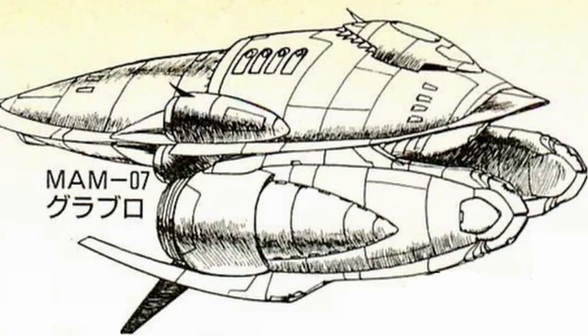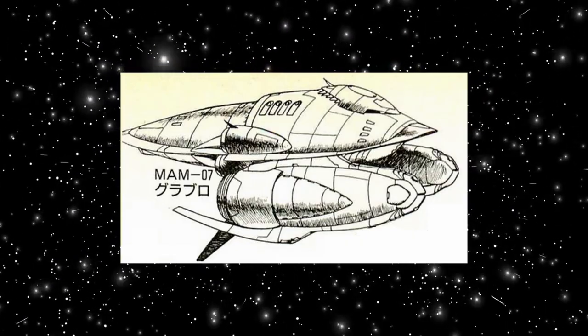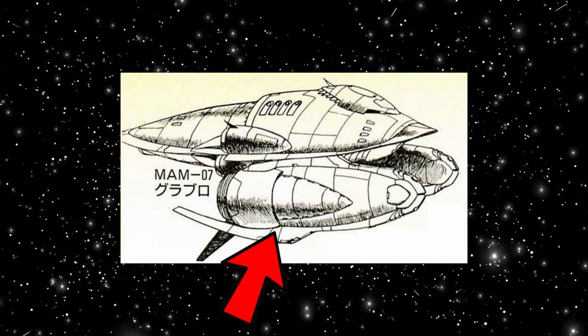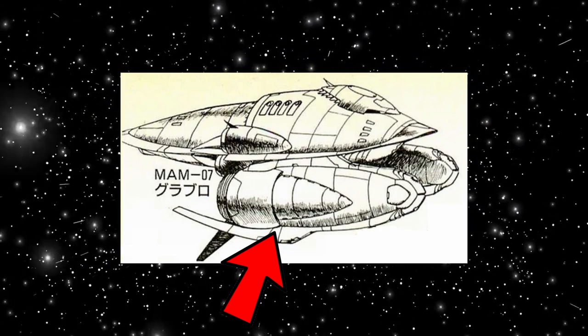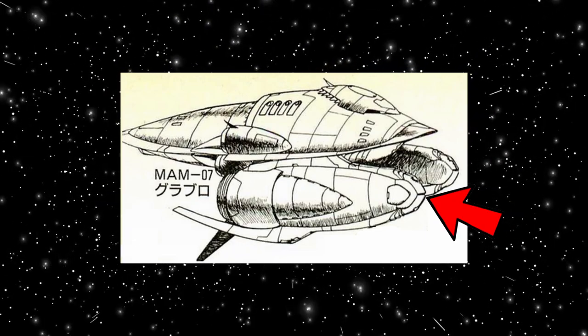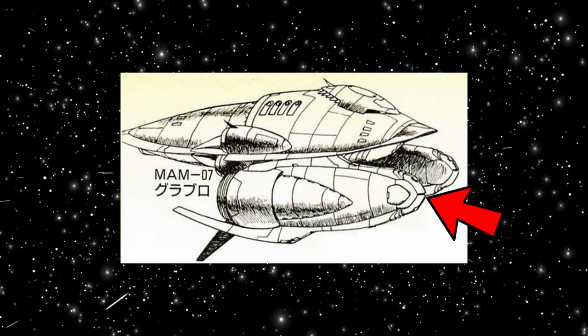Now moving to redesigns, we have one by Kazuhi Chikondo. This Grublo still looks like a Grublo, just a little more busy. However on the underside we don't see the claw arms — instead we see these massive pods. They look like they detach, house missiles or torpedoes, or maybe the end houses large claws that can extend out and be used as pincers.